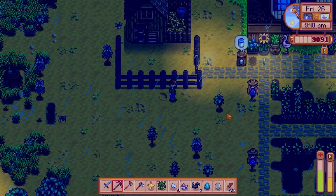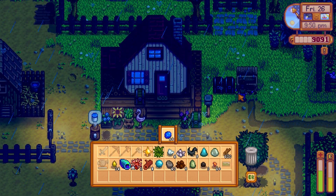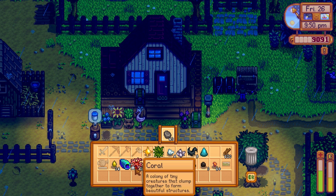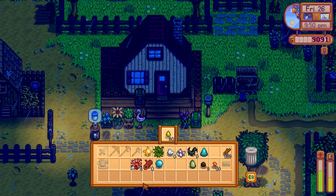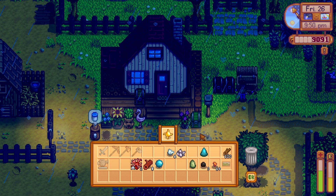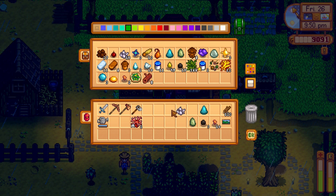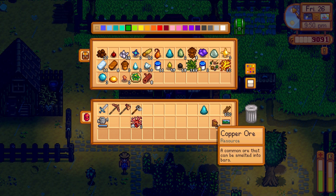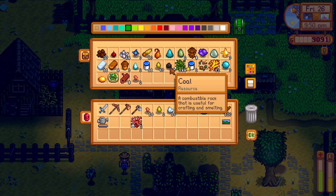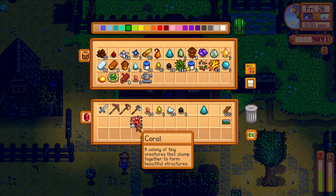Some mayonnaise as well there. So first things first, we need to empty all the crap in our inventory into the box to sell. I want to sell monster loot, clay, stone — we'll keep the coral, sap can go, use the fibre. I'll sell one of these solar essences, I don't know if I can use any of it. Hardwood, that can go in. Take that, put two in, put two out. Watering can go in. We'll keep the coral for walking.